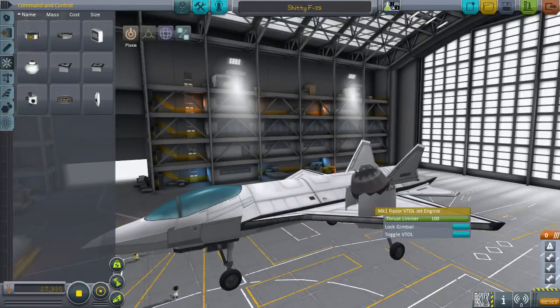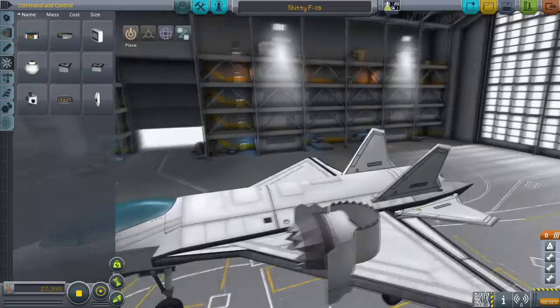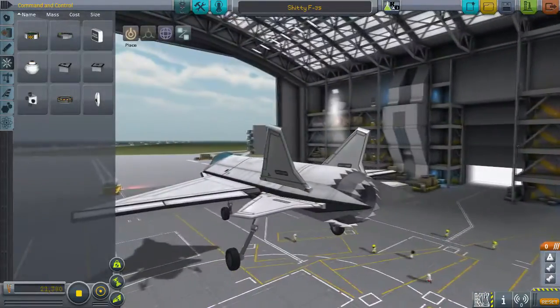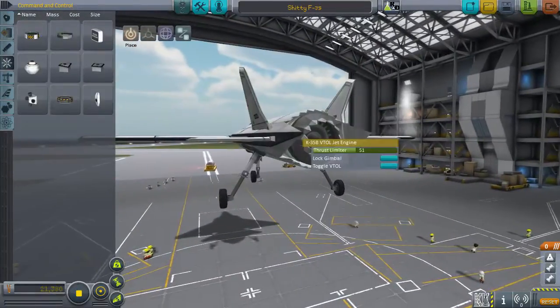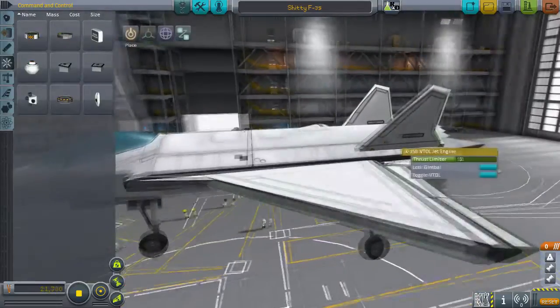Its big feature is the fact that you can toggle the VTOL, which looks nice and awesome. You can probably already tell that it's inspired by the F-35, the real-life plane that does VTOL something like this. This part goes down and a part up here opens up.